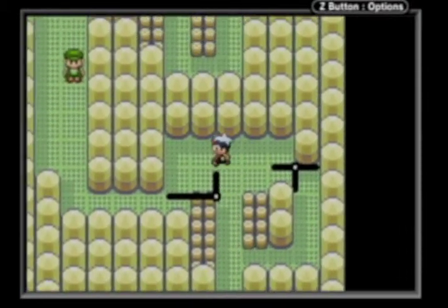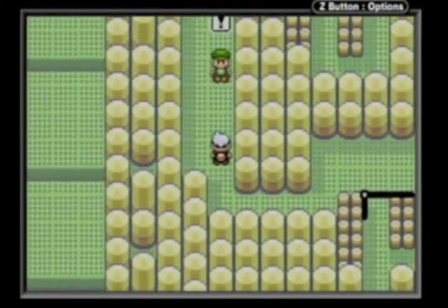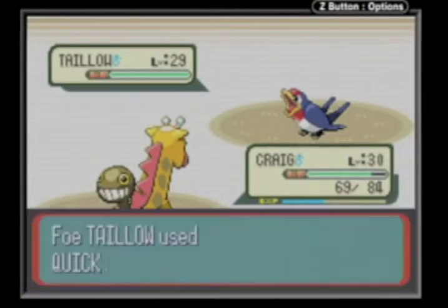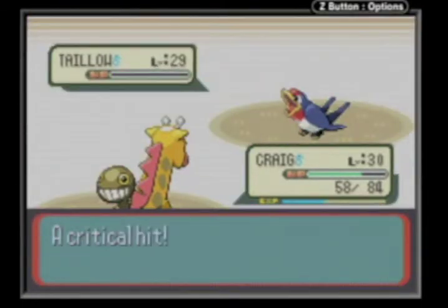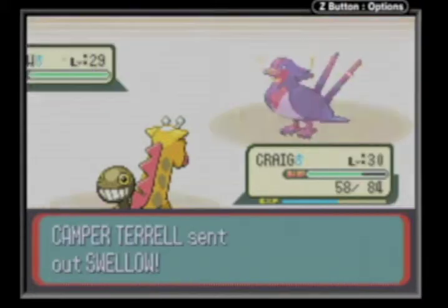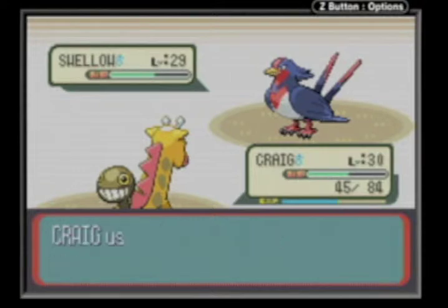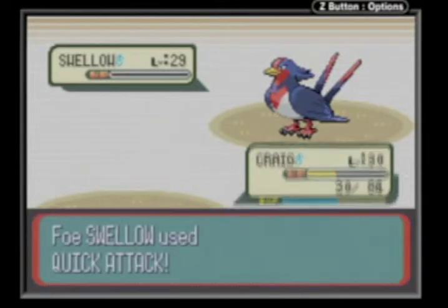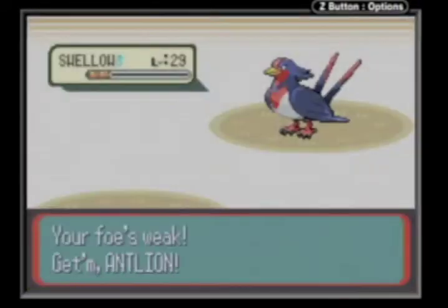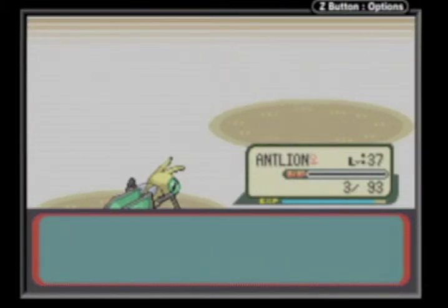These puzzles annoy me. I've done them about five billion times yet I always forget the solution. We want to go down — video lag there — another trainer. Emerald has a lot more double battles in this gym, but the puzzle solutions normally stay exactly the same. A Swallow uses Endeavor and Double Team — very obnoxious. Missed, missed, and failed. Used Quick Attack, got a critical hit. I'm going to send out Antlion to finish him off — three HP, that's bad. Almost a level up!